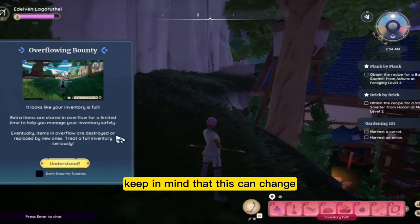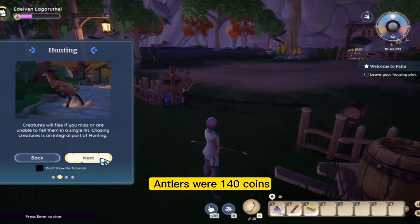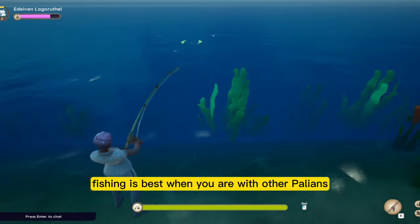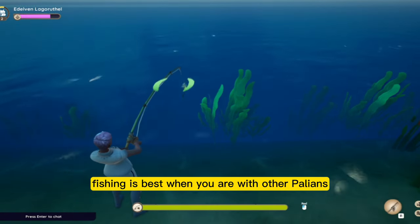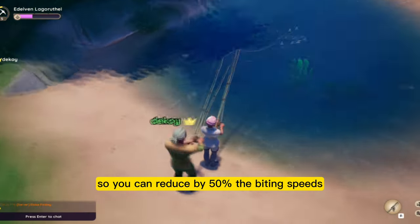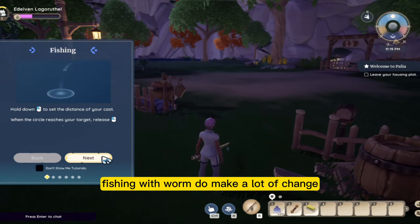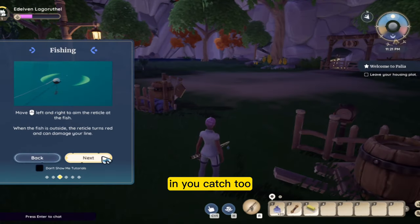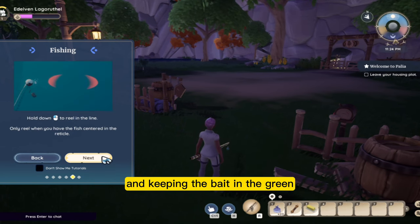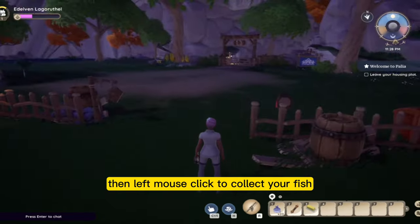Keep in mind that this can change, as in closed beta antlers were 140 coins and now they are 43 each. Fishing is best when you are with other Pellians — up to 5 people — so you can reduce the biting speed by 50%. Using a worm while fishing makes a lot of difference in your catch too. The fishing minigame only requires moving side to side and keeping the bait in the green, then left mouse click to collect your fish.